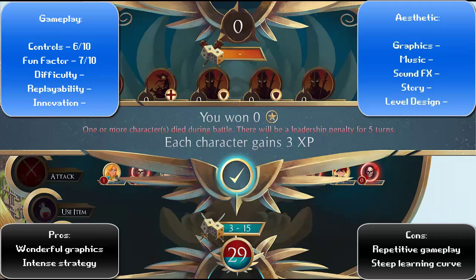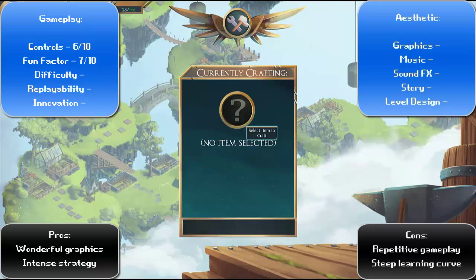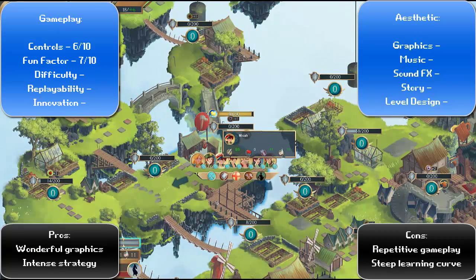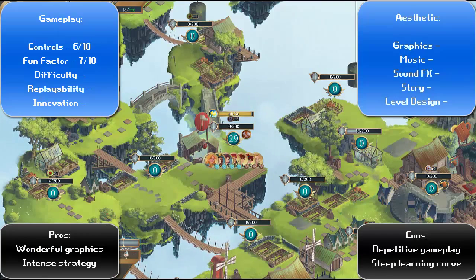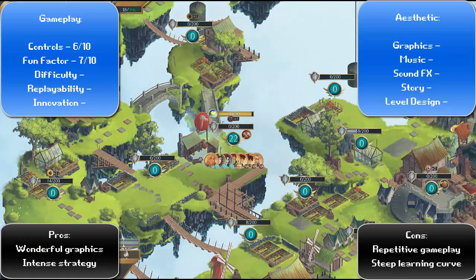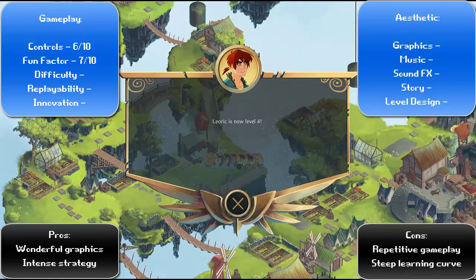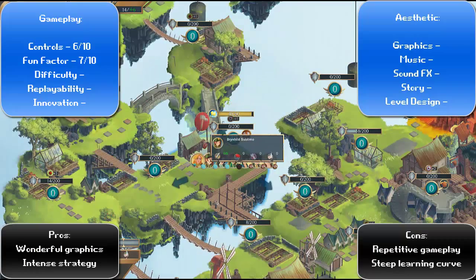The fun factor I've given a 7 out of 10. It can be a bit frustrating when you have enemies advancing on you from multiple points and just not enough characters to hold them off. You can fortify and try to heal up, but sometimes you're not able to heal in time, and it sucks — especially because if you lose a member of the royal family, you can reload the save until you get a good dice roll, but sometimes that can take quite a while, which knocks the fun factor down just a bit.